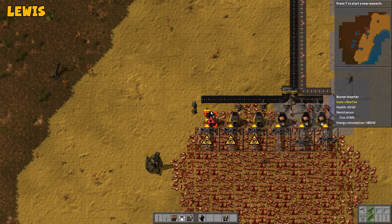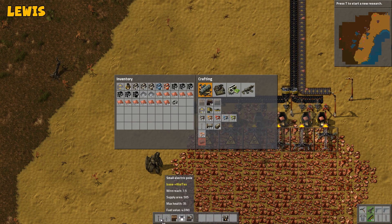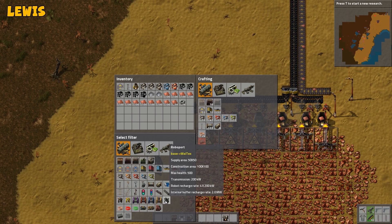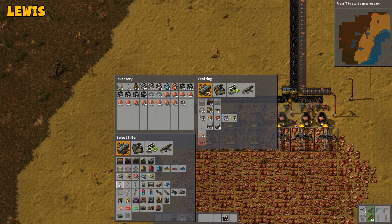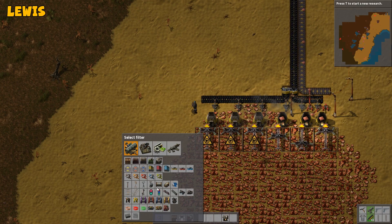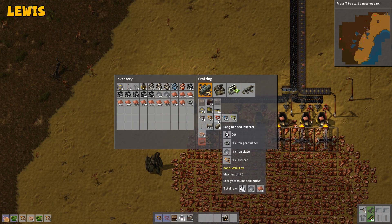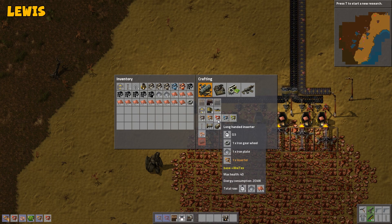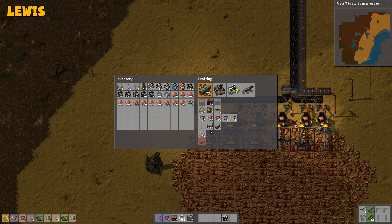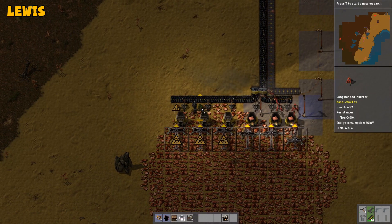I found out that if you press middle mouse on your quick bar, you can actually fix it. If you're on an empty quick bar slot, you can actually fix it to a certain item. So for example, if I put inserters on number one on the quick slot and long inserters on number two, it won't let you put other stuff in that quick slot. And also when you make new ones, I think they should go in there automatically. My hotkeys aren't too bad though, so it doesn't really matter.